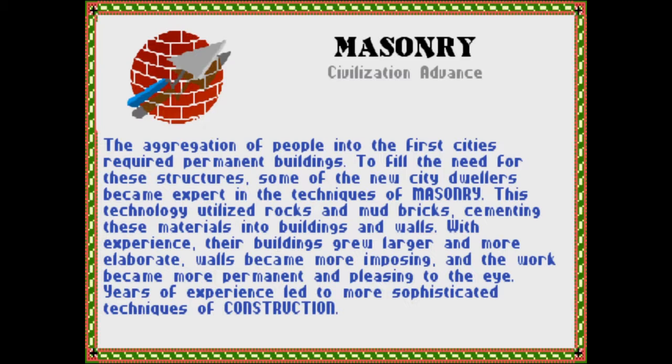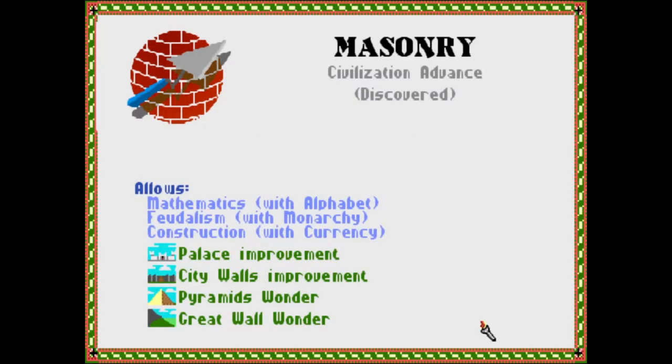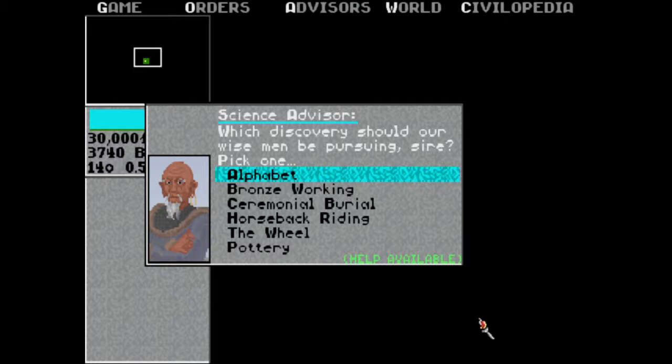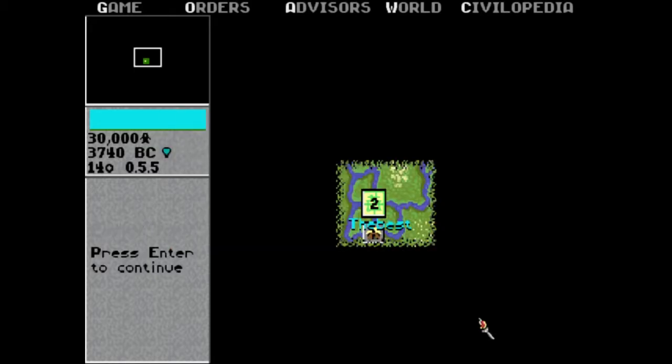Yeah, I think we do. Okay — allows Mathematics, and Construction, and you can do the Pyramids and the Great Wall. What does Construction allow you to construct? I think I'm going to get Bronze Working. That's pretty important — yeah, that gives you some good weapons and stuff.